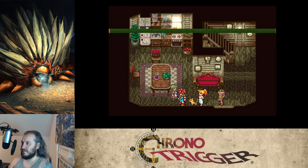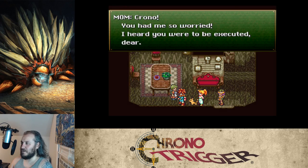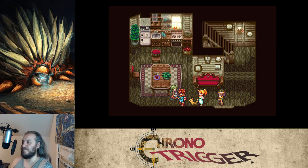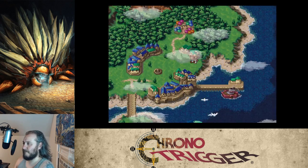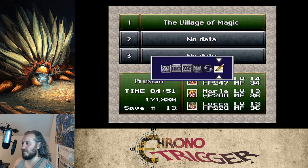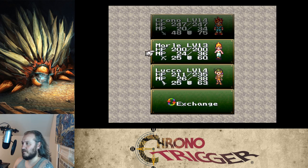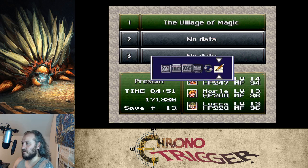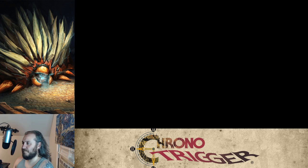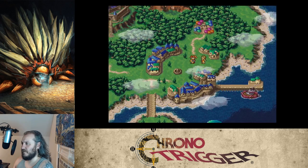Off to visit Chrono's mom. She says: 'Chrono, you had me so worried — I heard you were to be executed. Stop scaring me like that!' There's a kitty cat there. I want to bring Robo in to meet her, but I can't change the party yet — that comes later.